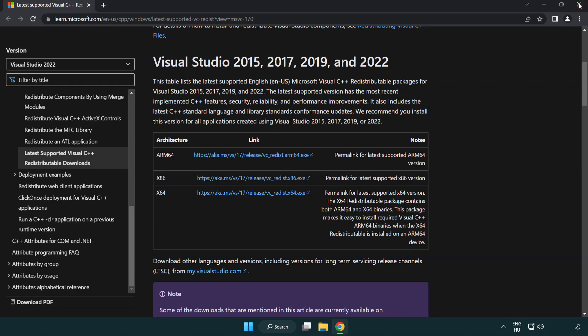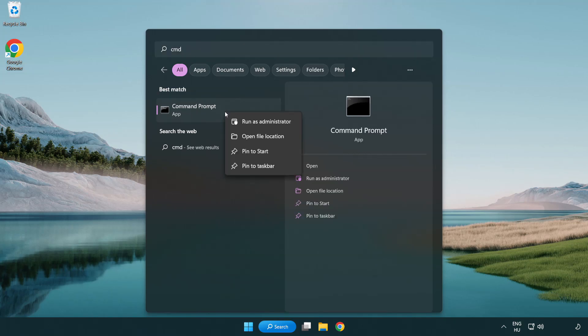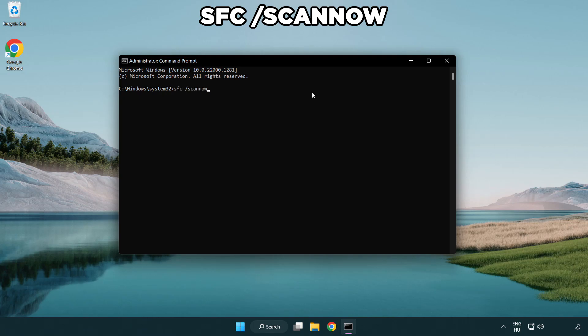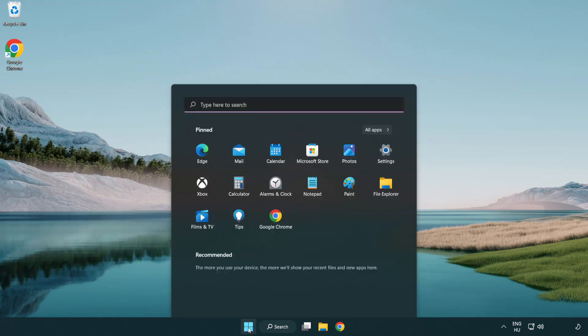Close Internet Browser. Click the Search Bar and type CMD. Right-click Command Prompt and click Run as Administrator. Type SFC Scan Now and wait. After completed, close the window and restart your PC. Problem solved. Like and subscribe.